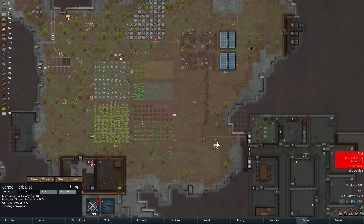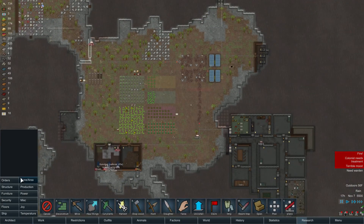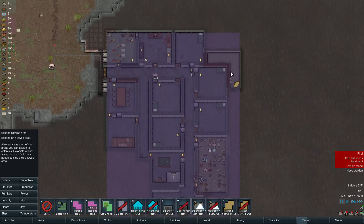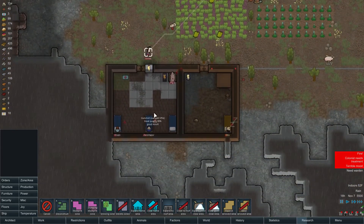Fire burnout. You know what I forgot to do? Zones — safety. This is like the safety zone for animals, so I can send animals there and get safe.